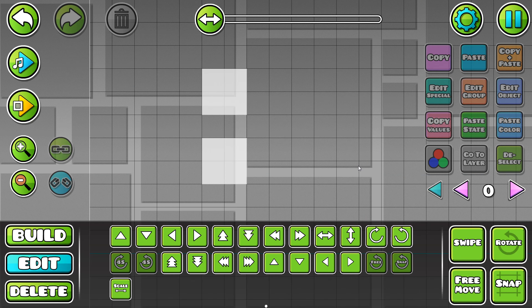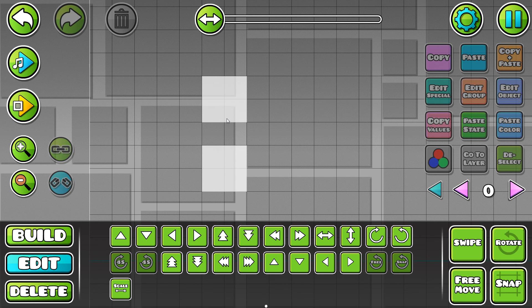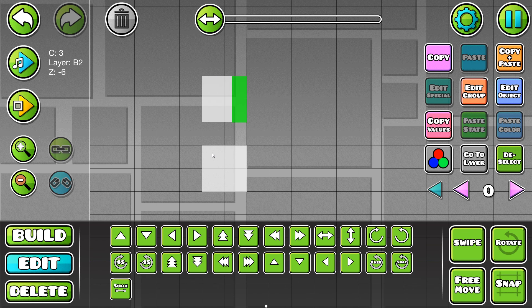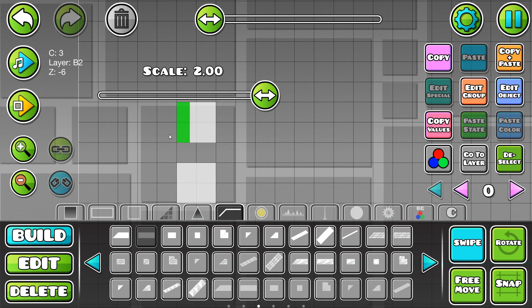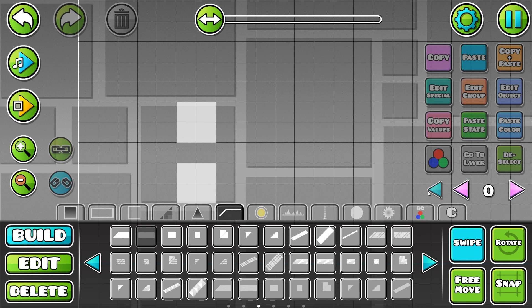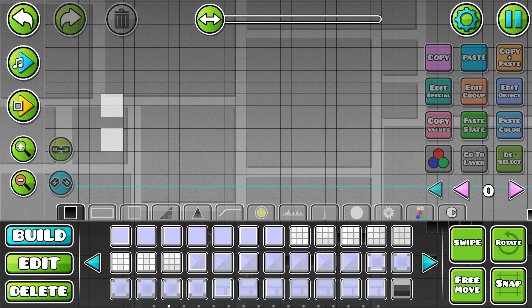I'm being efficient right now by using less objects to cover this space. As you can see right here, I'm covering two blocks with three objects instead of four. Using these thinner scaled up 3D line objects to cover the space instead, because I'm planning to use quite a few groups here and I don't want to waste any groups or objects so I can try and prevent lag.